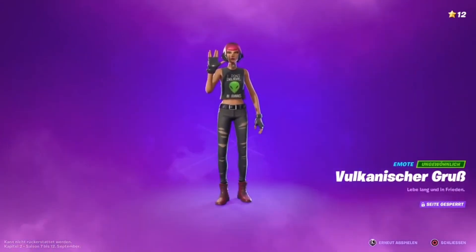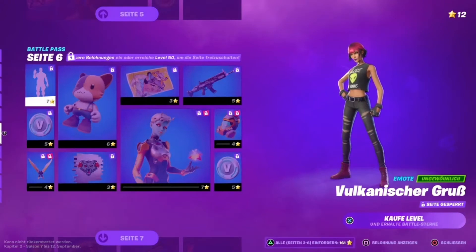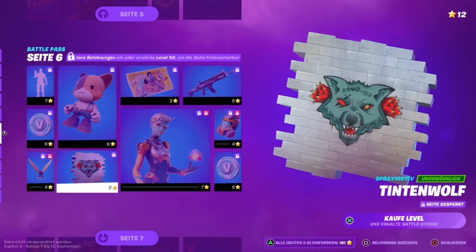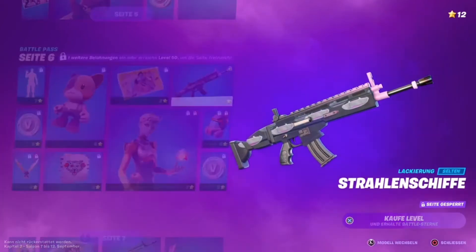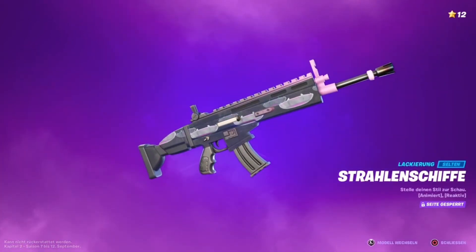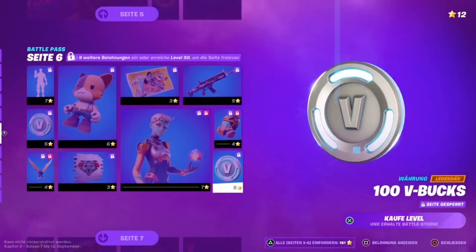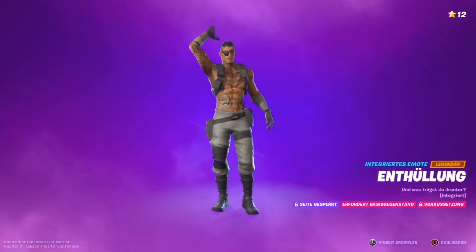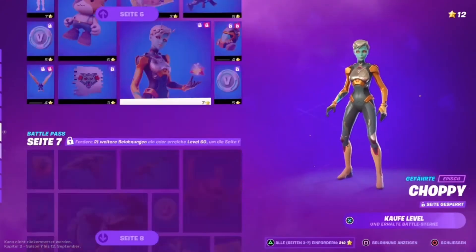Page 6 features the emote Vulcan Salute — I think this is a reference to Star Trek since a character from Star Trek does this greeting. Then 100 V-Bucks; another style for the Katsanas pickaxe; a spray; the back bling Muscle Ache Janky; a new wrap Beam Ships, which is animated and reactive — it changes when you shoot. A new loading screen Facets; a back bling in a new version; 100 V-Bucks; and the built-in emote where Joey transforms into another style or skin — she's apparently a double agent, so there's an alien girl skin in the Battle Pass.